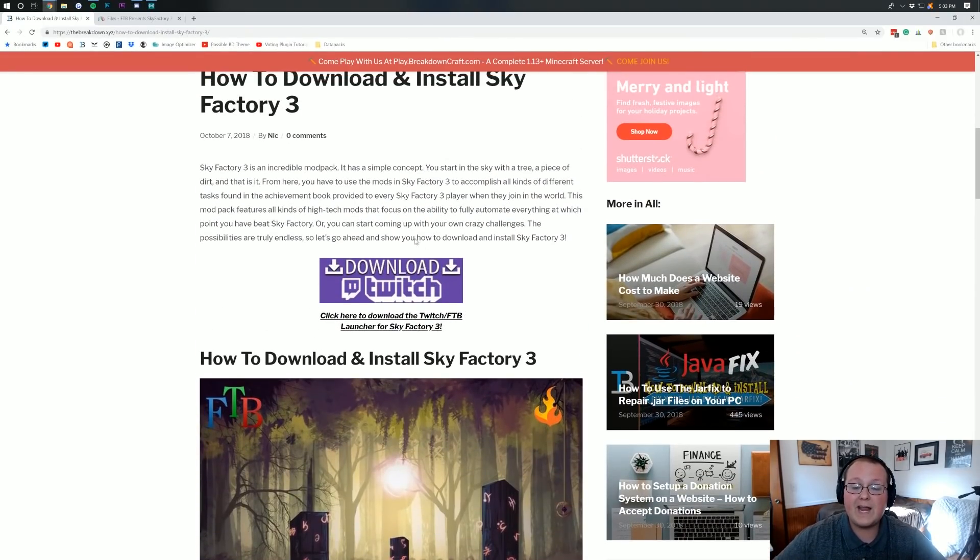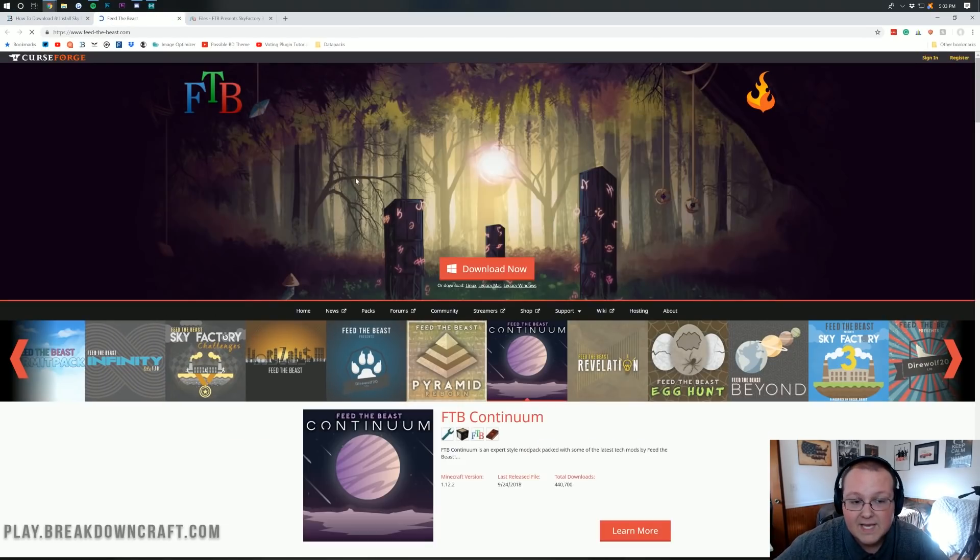From this page, go ahead and click on the Download Twitch button. This is going to take us to Feed the Beast, which is actually owned by Twitch. We then want to click on the bigger red Download Now button there, and in the bottom left the Twitch app will download. It's 100% safe as long as it says feed-the-beast in the URL.